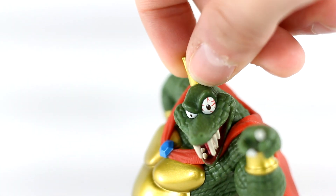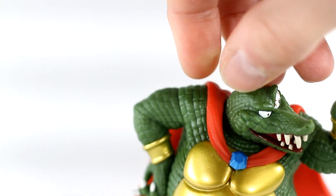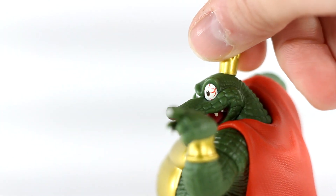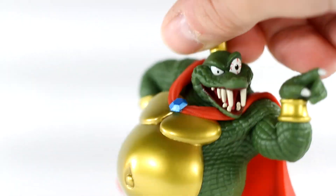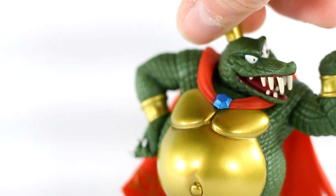And look at that eye — so freaking creepy, so cool. That little jewel looking nice, the big belly, big belly button right there. Yeah, it's an amiibo, doesn't really do much, but still looks freaking awesome. Just everything about him — loving it so much, all the details. Let's go and move on to the next guy.